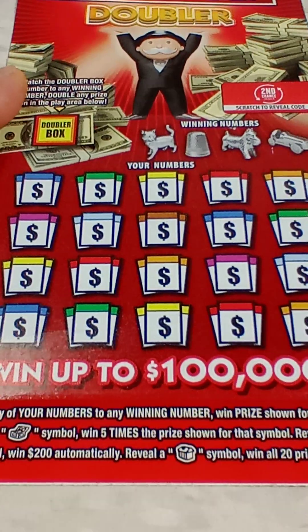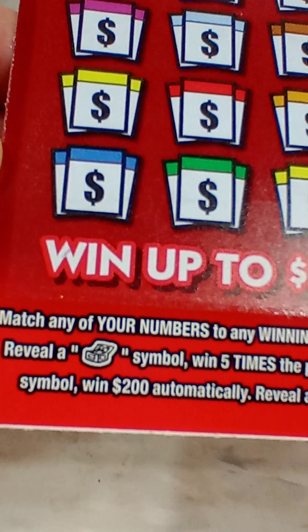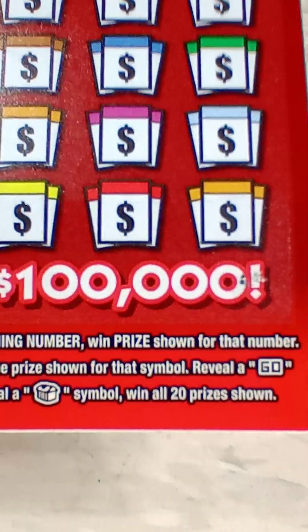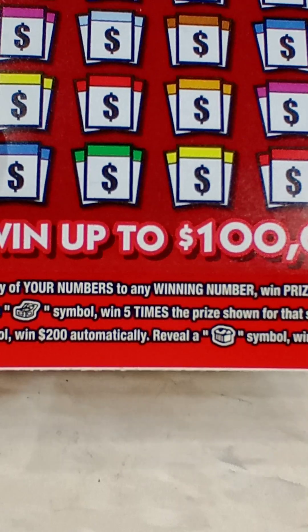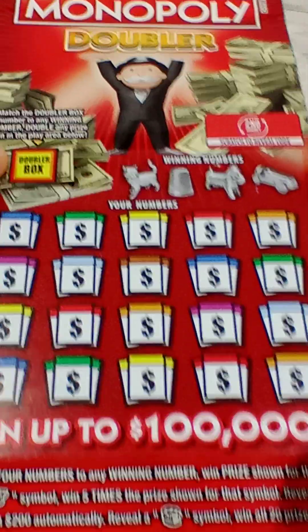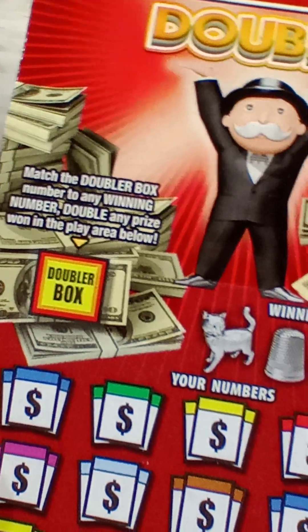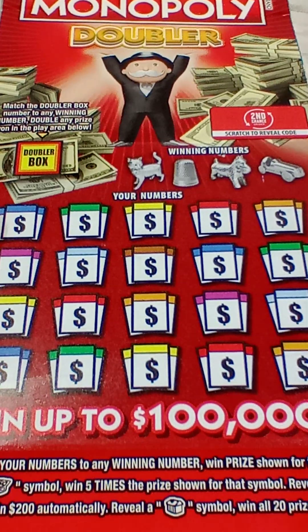What we are looking for is: match your number to the winning number, or reveal that Community Chest symbol for five times the prize. The GO symbol will get you $200 automatically, and the hotel will win all 20 prizes — that is the win-all. It's also a second chance drawing, and there's a doubler box where if you match your doubler box number to any winning number, you double the prize in the play area. All right, let's get going.